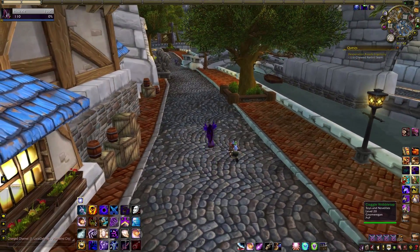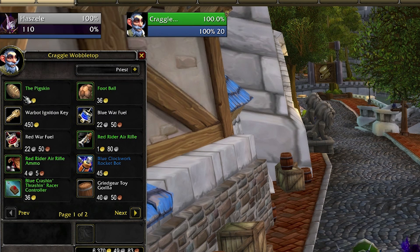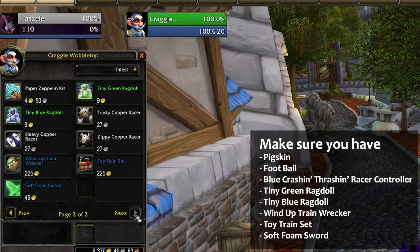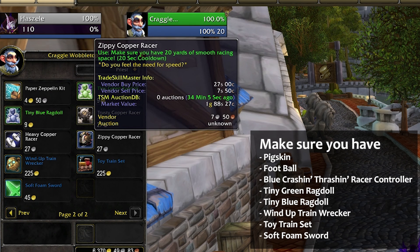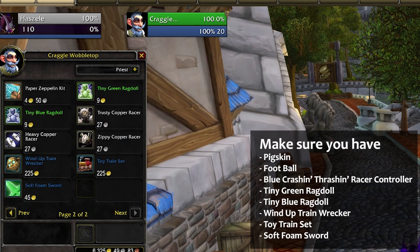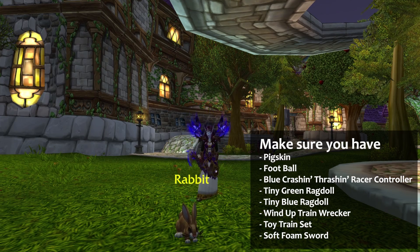Your first stop should be, shockingly enough, a toy store. There's one in Legion's Dalaran, but you can also get all of this in Stormwind or Orgrimmar. There is a patrolling vendor to find — Black's Bottle Rocket for the Horde patrols up and down the drag, while Craggle Wobble Top for the Alliance patrols around the Canal side of the Trade District. Make sure that you have the Pigskin, the Football, the Blue Crashin' Thrashin' Racer Controller, Tiny Green Ragdoll, Tiny Blue Ragdoll, Wind-Up Trainwrecker, Toy Train Set, and the Soft Foam Sword. If you catch him during Children's Week he will also have Balloon Toys. Not counting the seasonal stuff, that's eight toys.